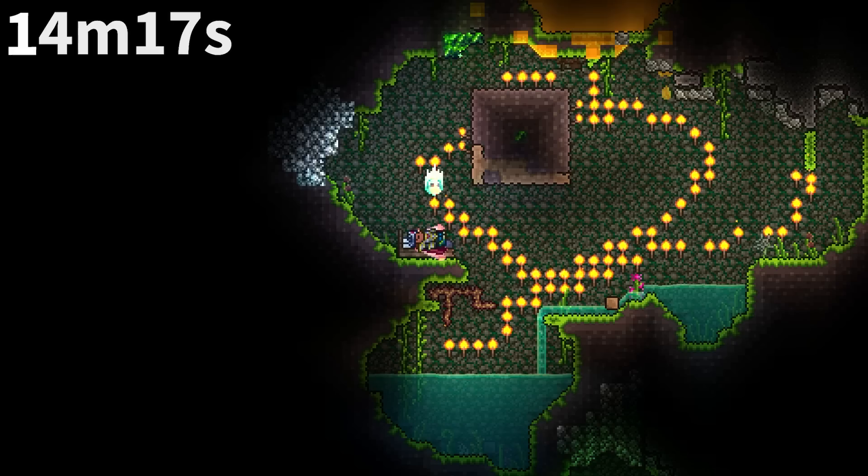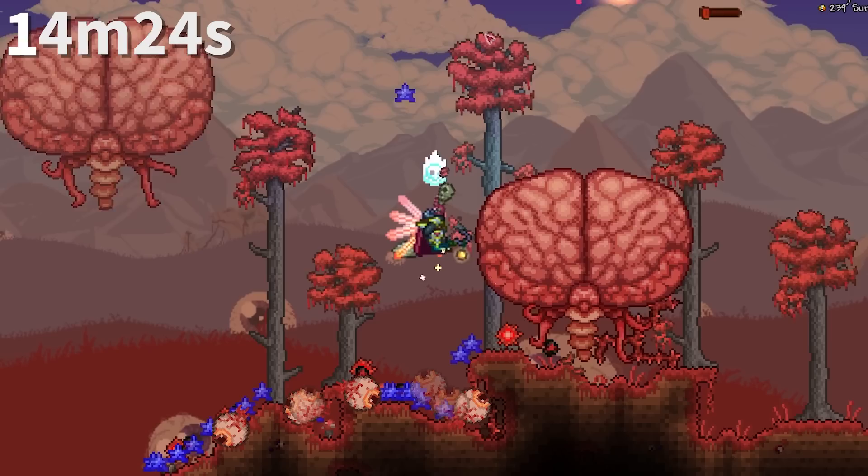Chlorophyte ore can turn dirt blocks into mud to facilitate its expansion, which it can then turn into chlorophyte itself. This works against the evil biome spread, as chlorophyte also protects nearby tiles from being converted by the corruption or crimson.